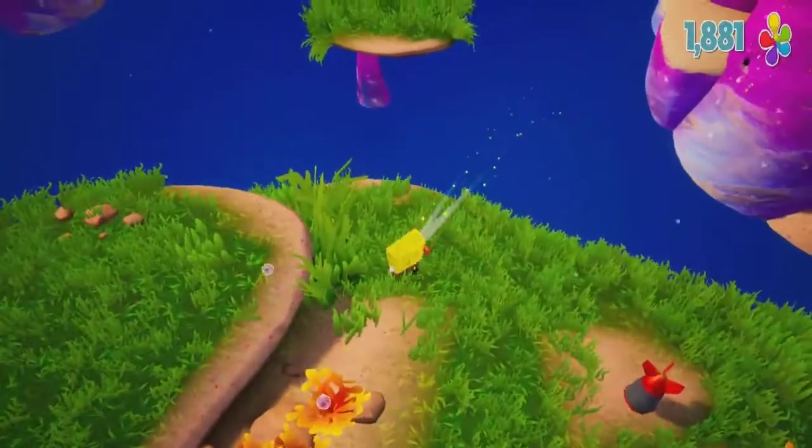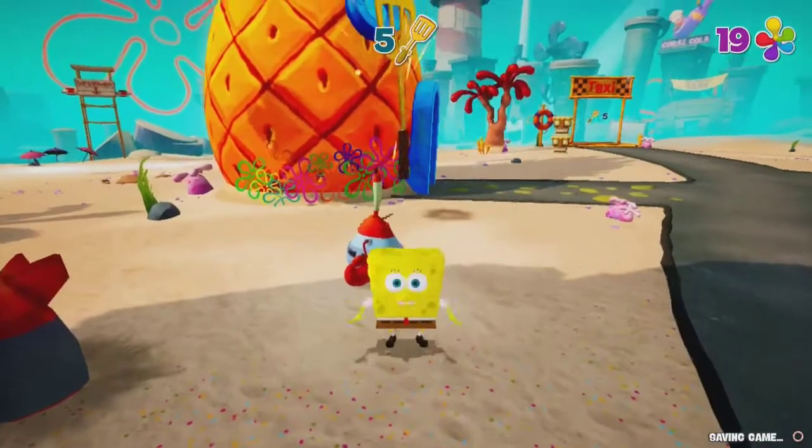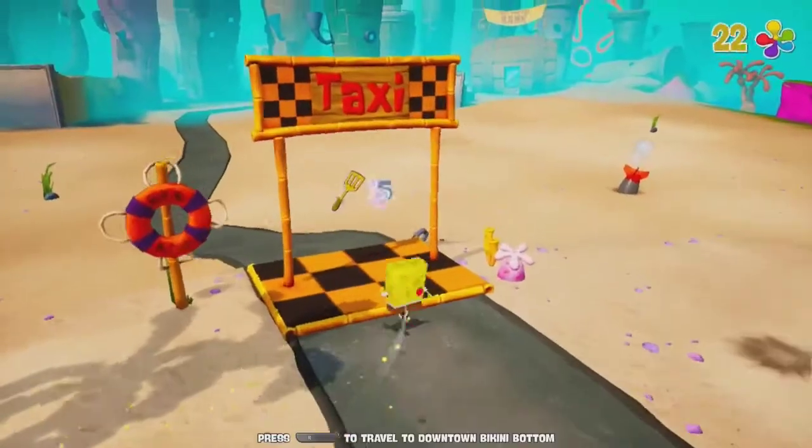These platforms look hard too, so I decide to come back here later. I buy a spatula from Mr. Krabs, and with five I now have enough to go to downtown Bikini Bottom.